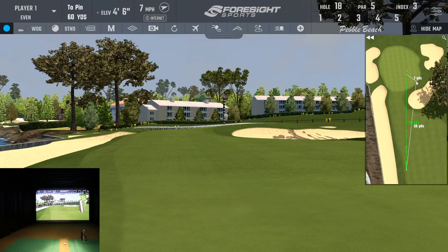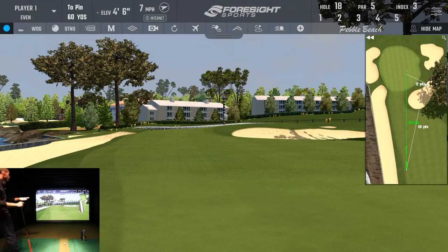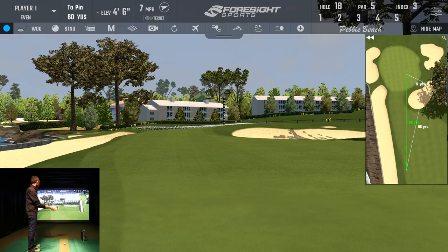Now we're 60 yards out. Playing it safe on this par five, I like this. Notice the grid is still on showing how the green is running — it's running down to the left, four feet uphill. I have a 58-degree wedge for 60 yards, let's see what I can do.